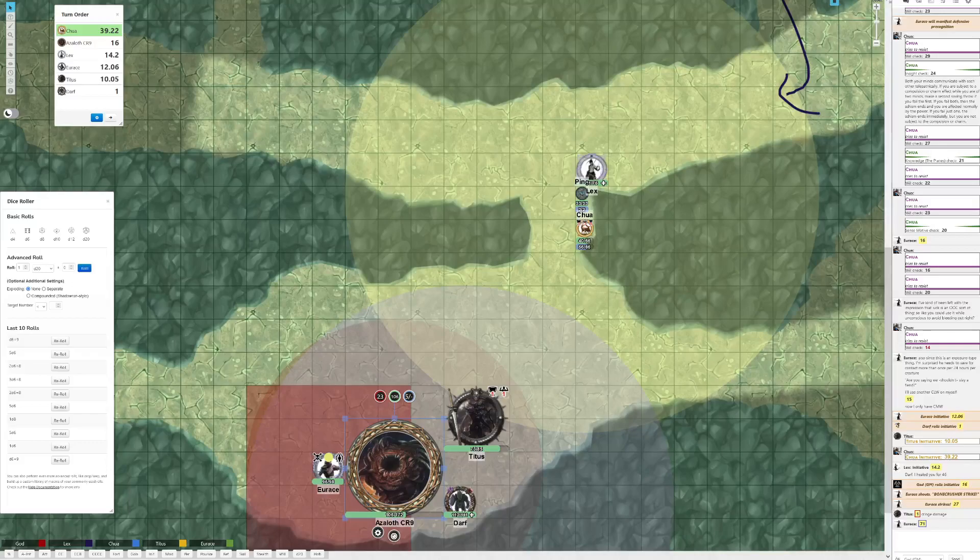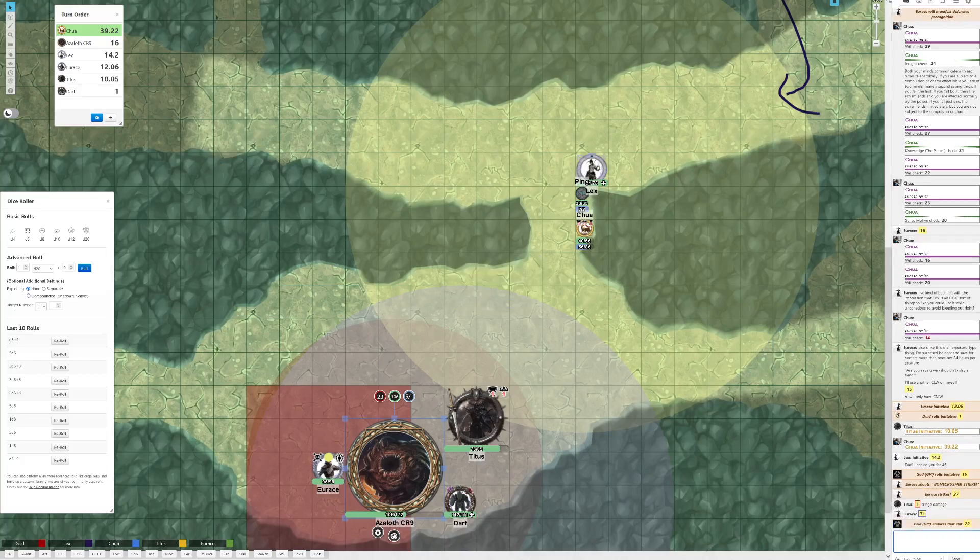He needs to make a very low fortitude save or he gets some non-lethal damage — he's easier to critically hit. Fortitude save DC 15. He makes that just barely. He has five points of DR; I think that's the only defense he has, other than a decent AC.